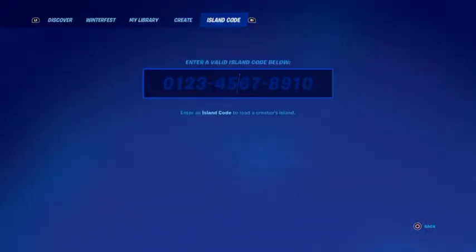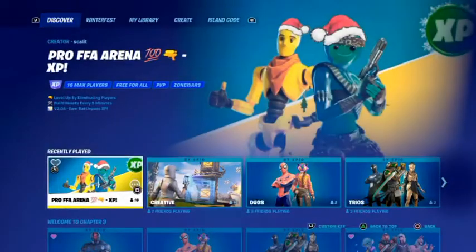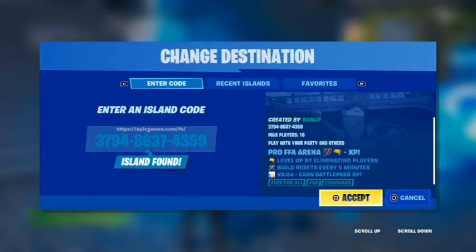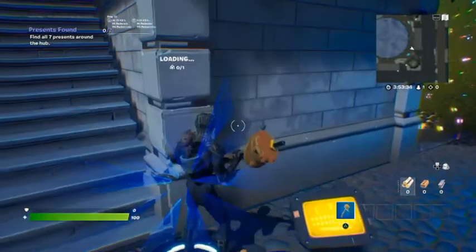So what you want to do is you want to type in this code. Let me get it up real quick. Alright, this code is the code you need. So once you've entered that code, you're gonna join Creative and follow my steps exactly. Put in this code and follow my steps exactly, and the trick will work.